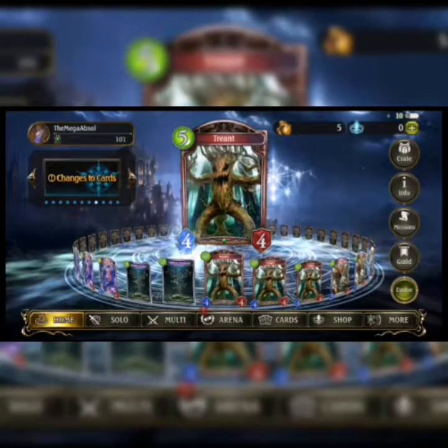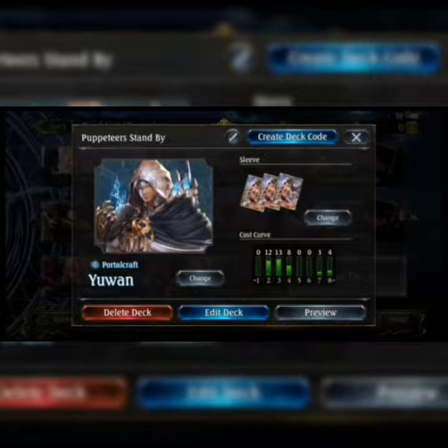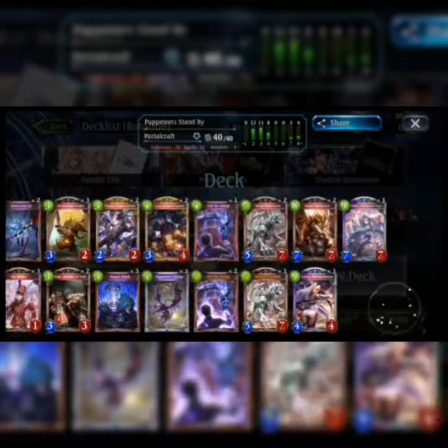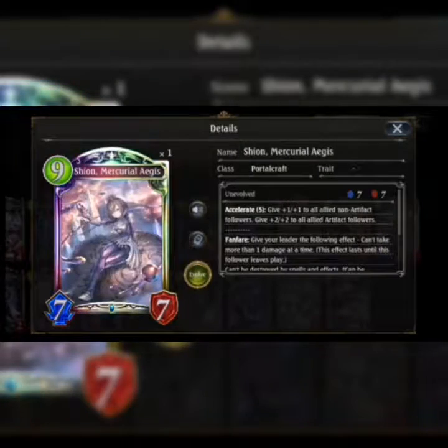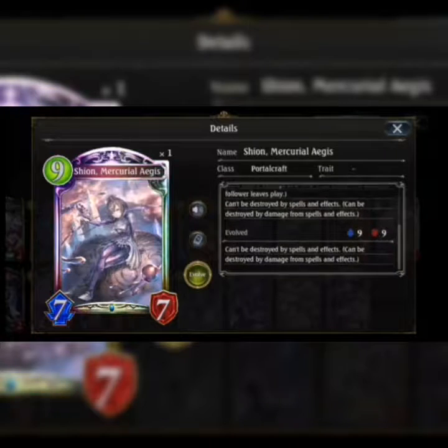What we're going to be doing today is playing one of my decks — it's all about puppet control, it's called Puppeteer Standby in Portalcraft. The whole idea revolves around Shion. She gives all 1-1 plus if you accelerate for 5 to all allied non-artifact followers, and a plus 2-2 to all artifact allied followers. Her fanfare makes sure your leader does not take more than one damage at a time. She can't be destroyed by spells and effects, so on her Evolved that's really handy.